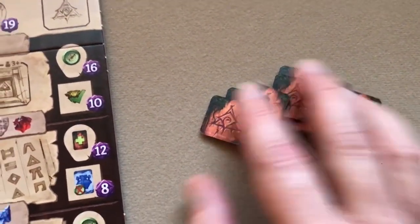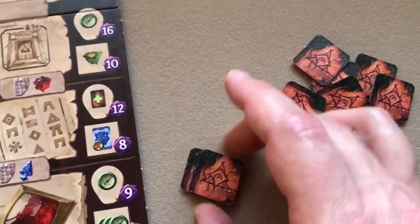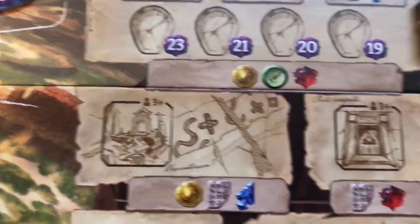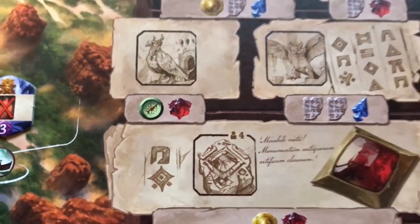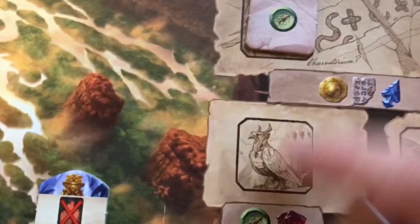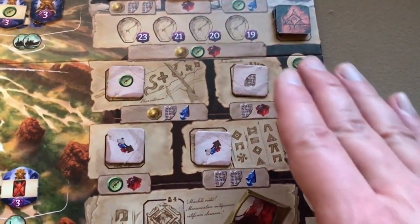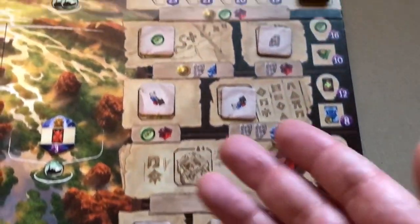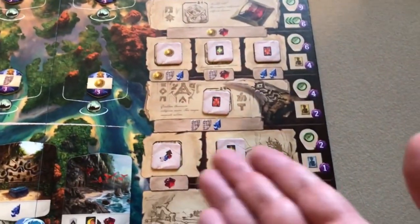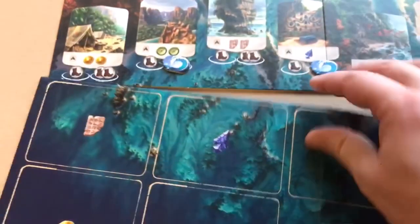Mix up the research bonus tiles. Make a stack with the number of players and put them on the first research track space. Place one tile on each of the other spaces — only one in a three-plus player game on the designated spot, one in a four-player game on another spot. Place them face down initially, then flip them all face up once placed.